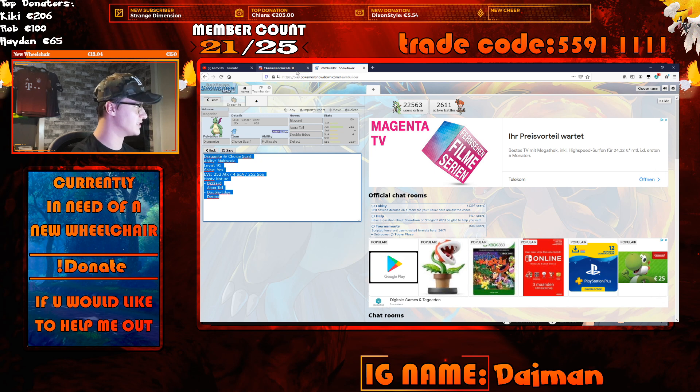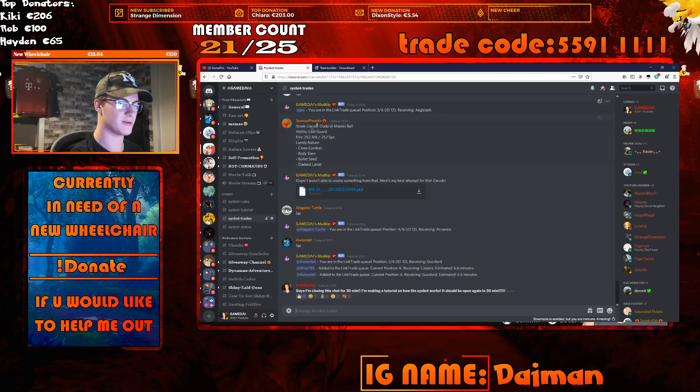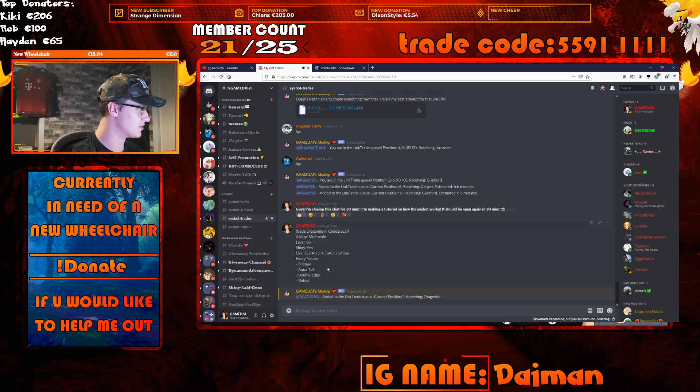Now click on your Discord server — my Discord link is in the description down below. We have a working SysBot. Go to the SysBot trades channel. Once you are in that channel, type exclamation mark trade, then press space, then do Ctrl+V to paste the text you copied. That's very important. Then you'll see what you copied pasted in there — click Enter.